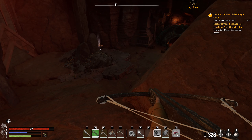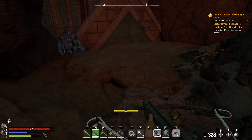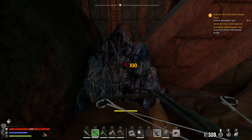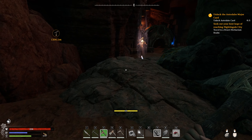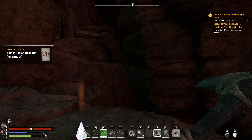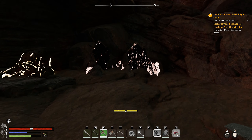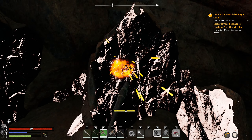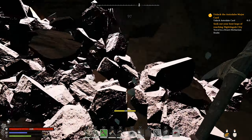Welcome back to Nightingale. So we're at the location for the fun part. It looks like there's an entrance down here. Looks like we need to go down here. And then she'll go down.